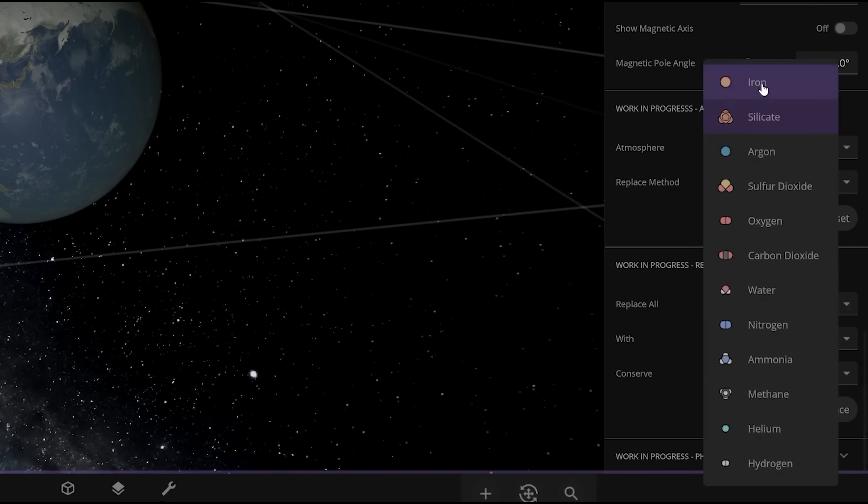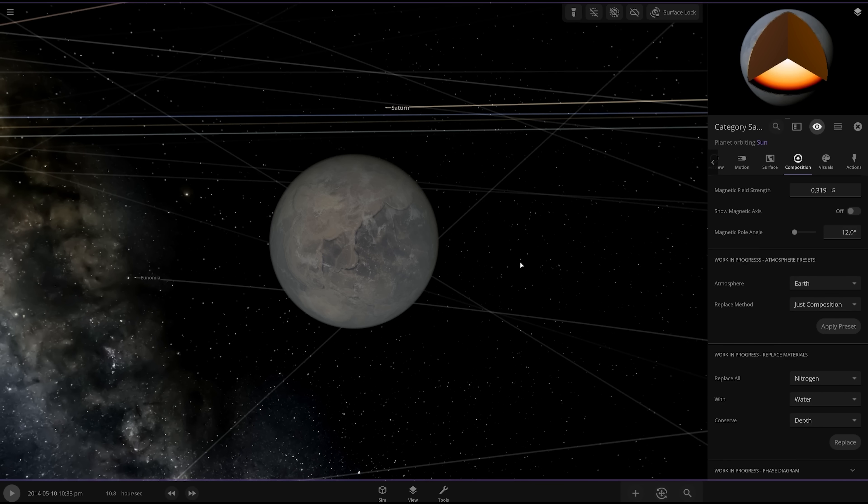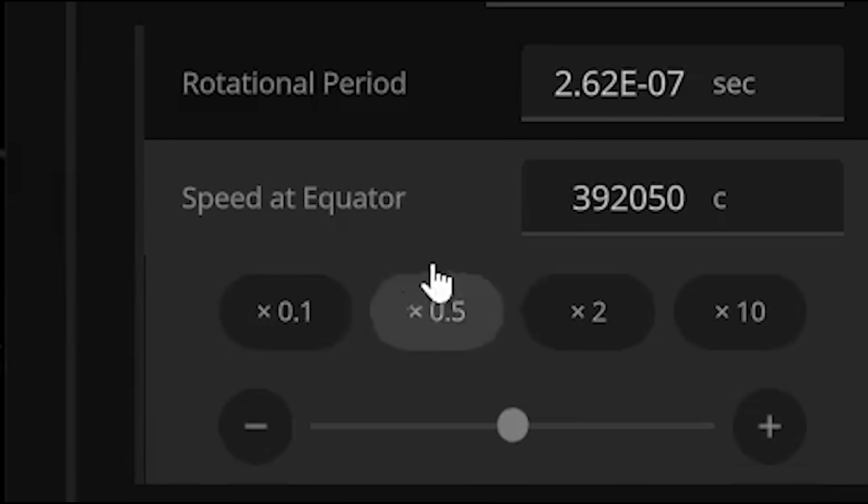Let's replace all this again. Replace all of the nitrogen with water. Now you may be saying to yourself: 'Gray, you just replaced nitrogen with water. How come it looks like everything's totally barren?' If I pull back the cloud cover, it's not any better. Now I have decided to start moving the clouds at ridiculous speeds.